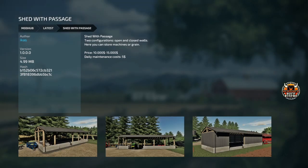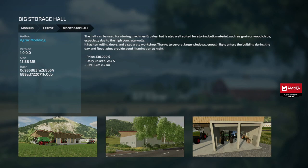Next we got a shed with a pass-through — a nice little shed with a drive-through in the middle, 10 to 15 grand depending on which open and closed walls you choose. Let the sun and wind through or put the walls up — both look great. Next we got a big storage hall: machines and bales can be stored in here, bulk material, grain, wood chips, high concrete walls, ten rolling doors, a bunch of large windows. The only thing is the price — 336 grand. It's a nice-looking building but it is kind of expensive. 14 by 47 meters.